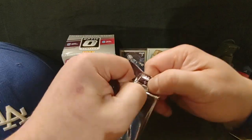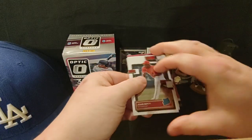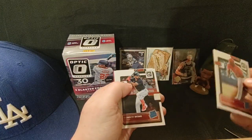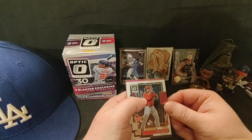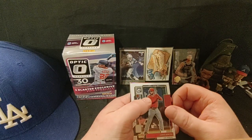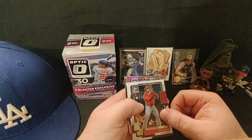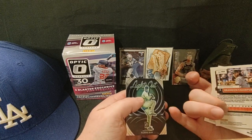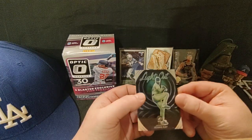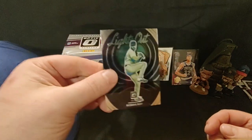Pack two — Johan, Connor Wong. We got another two rated rookies. Finally got a base. We got one of our three blaster-exclusive pink parallels per box on average — could get more, could get less. Jared Walsh pink is gonna be off-center. Brandon Crawford base. And then a Robbie Ray Lights Out insert — I like what they did with Lights Out this year. That's a staple insert in this product. Too bad it's Robbie Ray, but good-looking card.